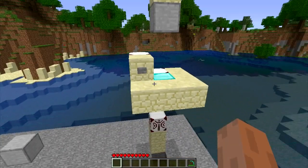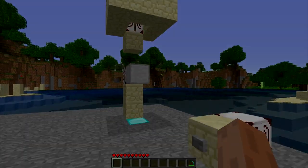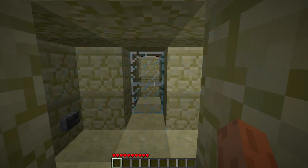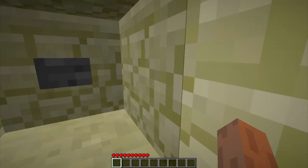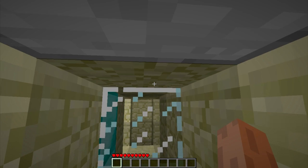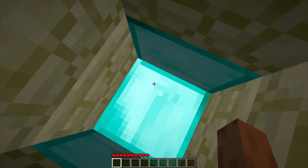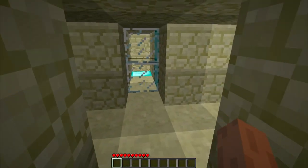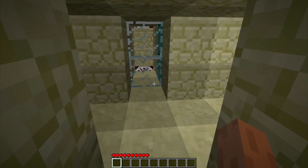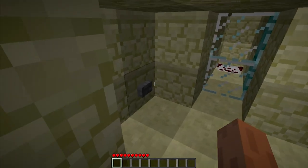I'll just call the elevator back up to the top, and as you can see, it still works. Now I'll just take a quick look at what's possible — I'll be showing you how to build this in part two of this video. Basically, we're using pistons to catch the elevator. As you can see, you can call the elevator or ride it to any floor that you like.